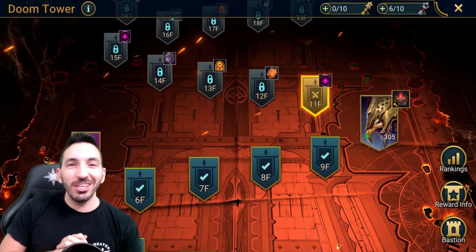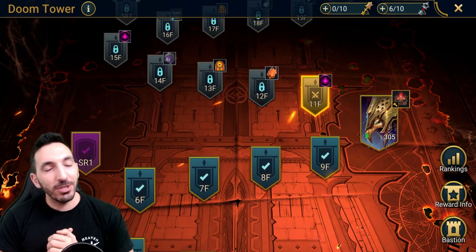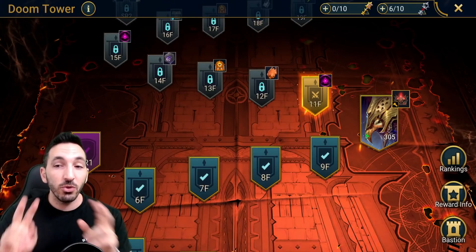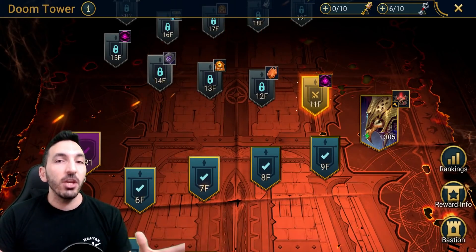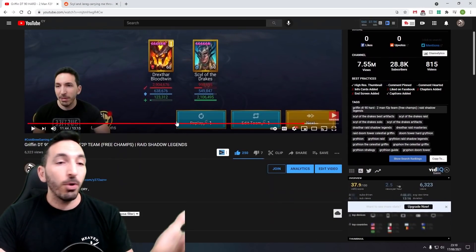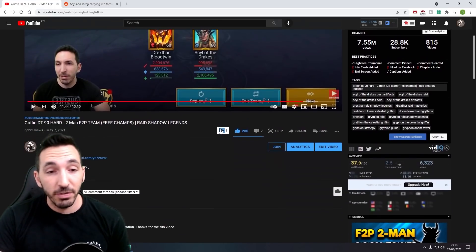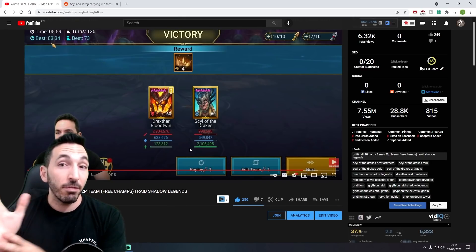Welcome to another Raid Legends video. This one is a doom tower video focusing on Griffin, that boss that gets really annoying for many of you. If you've been playing the game for quite some time you might have the champions I'll discuss. It's two free-to-play available champions, very easy to get. You've probably seen a creator called Cold Brew Gaming showing Sal of the Drakes beating floor 90 of the Griffin on hard difficulty about three months ago — I made that video. This is not about that; I want to showcase this team again but on my free-to-play account.